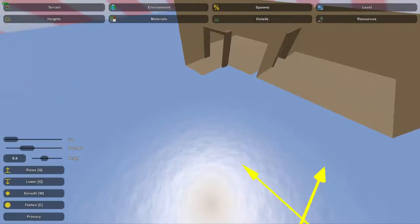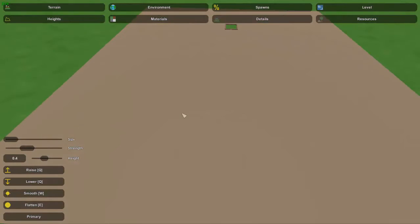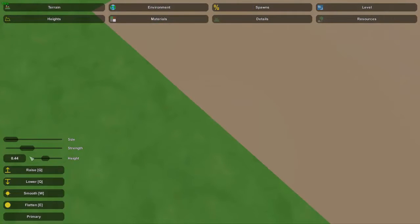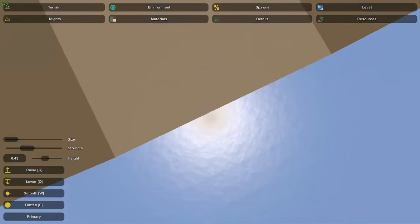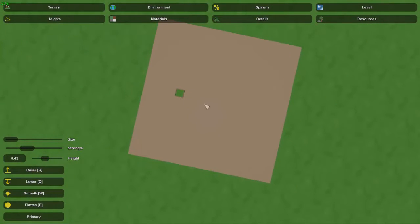That might be a little far down. As you can see, 0.4 is all the way down here — probably a little too far. So let's do 0.44 and see how that is — that's gonna be almost right. We need just a little lower than that, so we'll do 0.43, and that'll probably be just perfect for us. It'll be just below the bottom floor so we won't see any ground poking through, and pretty much all we need to do now is flatten out this area inside so we can actually go inside the building.